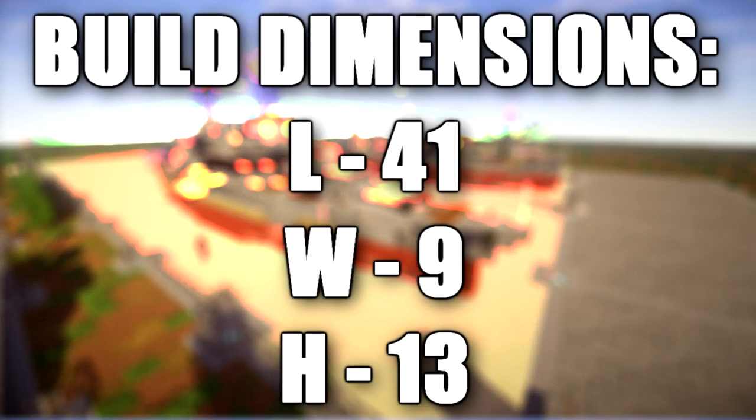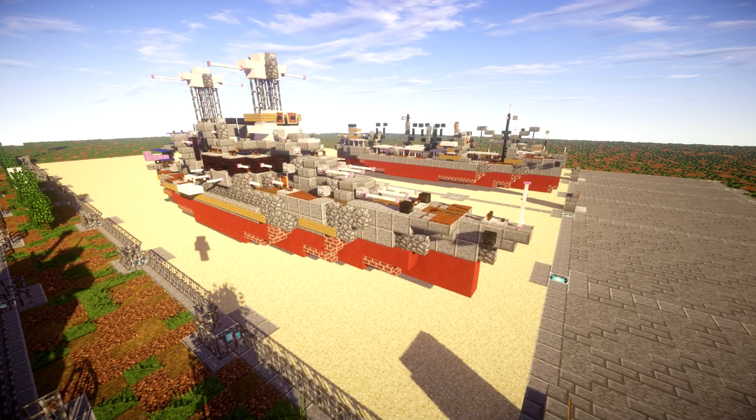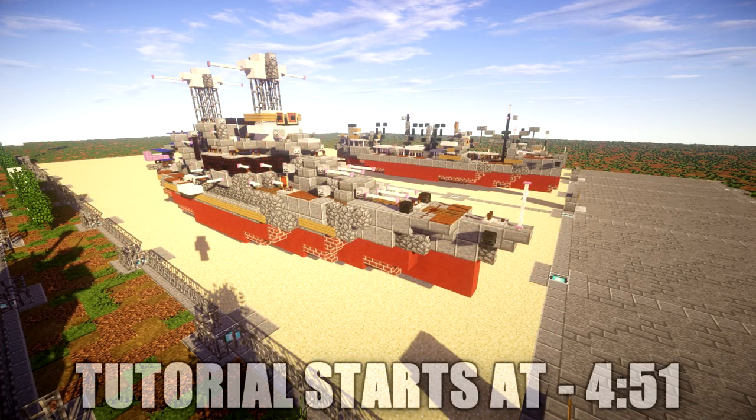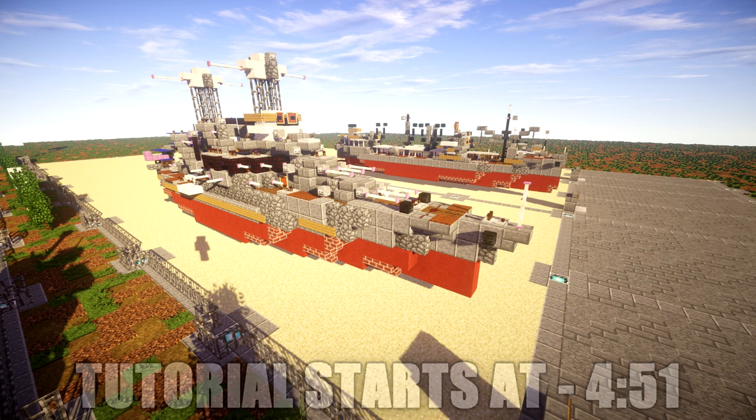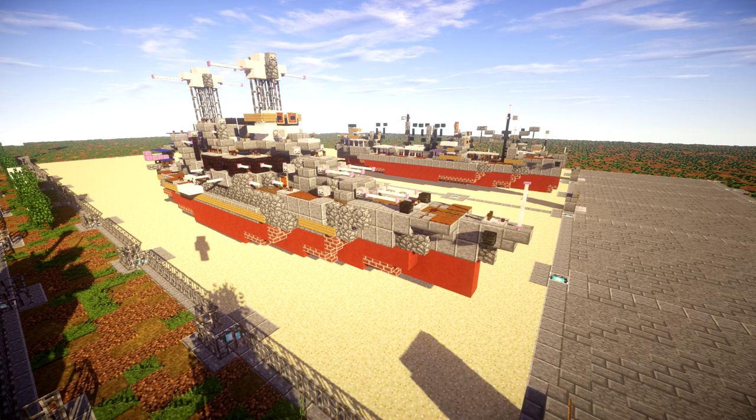The USS California was the second of two Tennessee class battleships built for the United States Navy, with her keel laid in October 1916 and her commissioning in August of 1921. The Tennessee class was part of the standard series of 12 battleships built in the 1910s and 1920s and were developments of the preceding New Mexico class. They were armed with a battery of 12 14-inch 360mm guns in four 3-gun turrets.